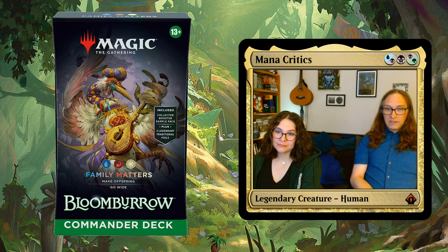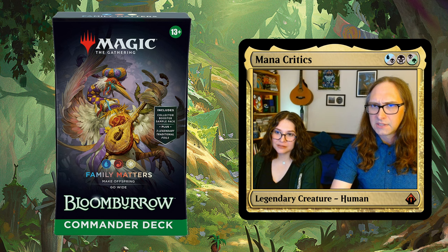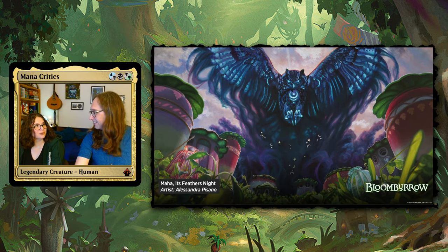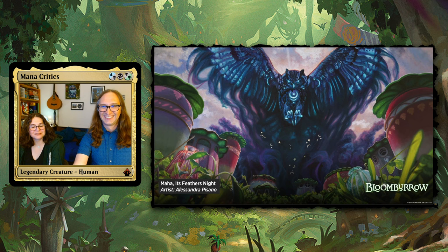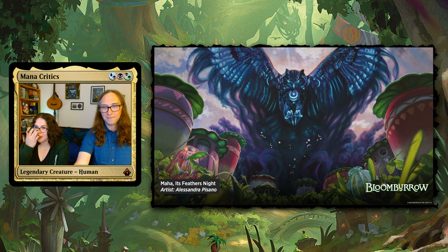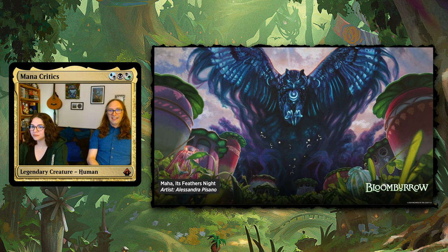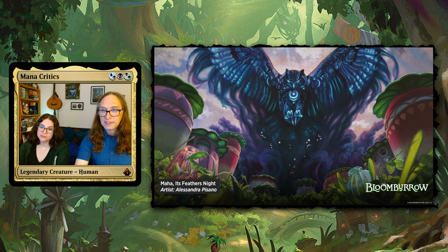We also saw that one of the — not Cataclysm Beasts — the antagonists for the story, the Calamity Beasts, five huge predators, which makes me think of Breath of the Wild. One of the Calamity Beasts is this big owl — Maha. So maybe owls are evil-coded in Bloomburrow? Certainly seems like a possibility.